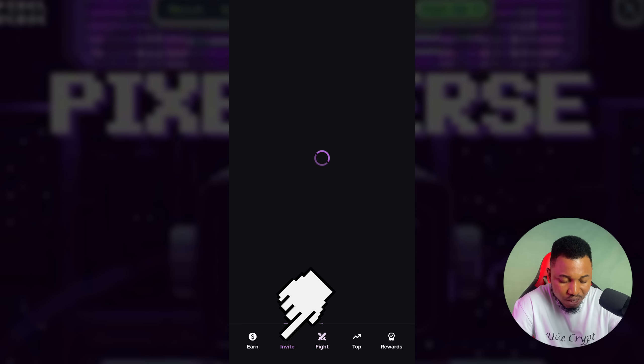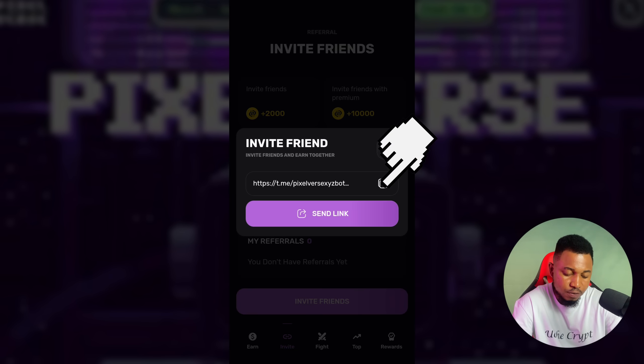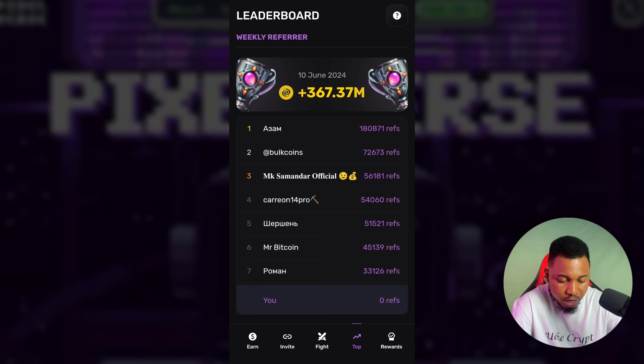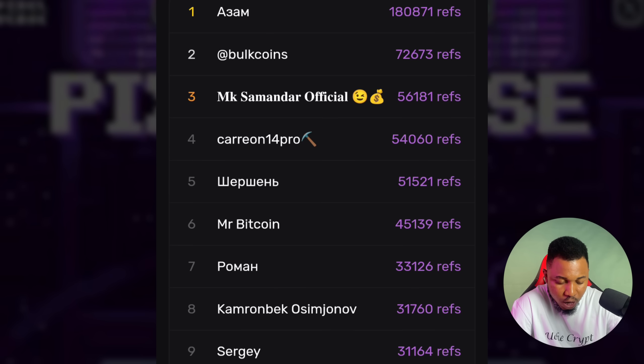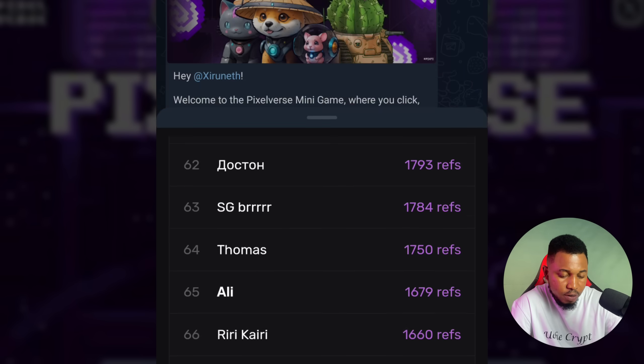Next is the Invite section. Click on it and invite your friends to join by sharing your link. Click on Invite Friends, copy your link, and share it with friends and family. You get rewarded when they join. Finally, there's the Top section where you can see where you rank on the leaderboard, and scroll down to see your referrals.